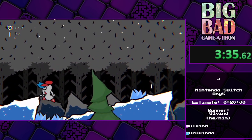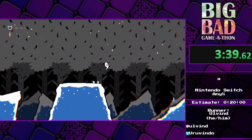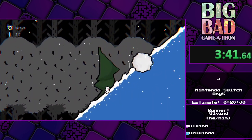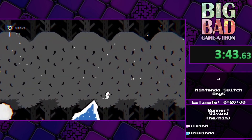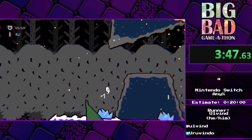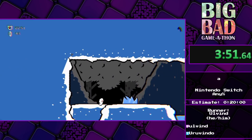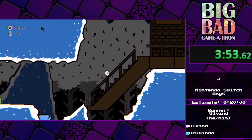We are on a trip to Snowland — we're going to jump over this snowball right here, outrun the other one, and now we're on the second screen of this stage.